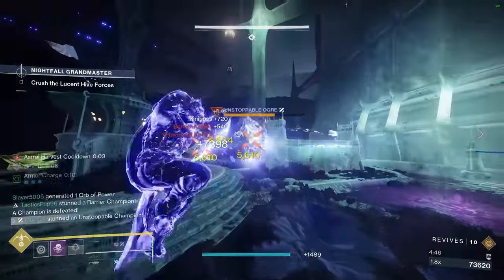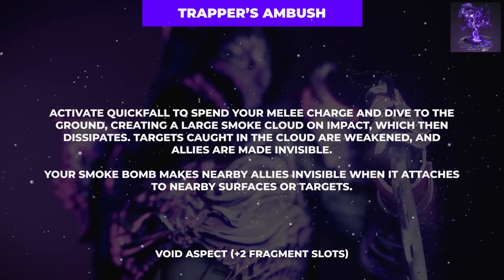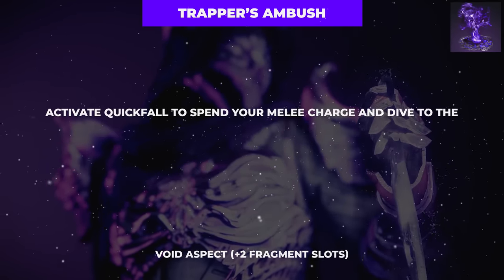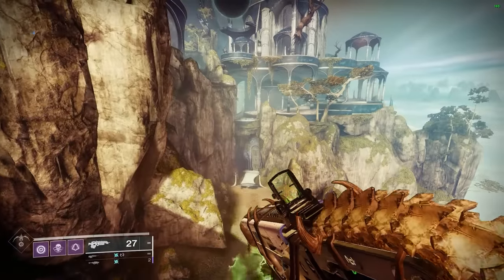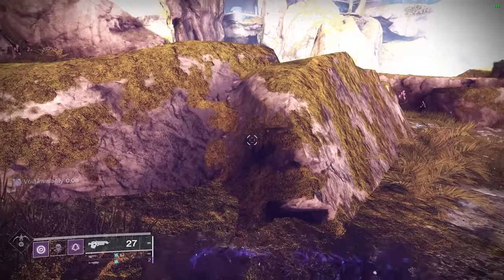For Aspects, you'll want to kick things off with Trapper's Ambush to allow your melee ability to grant invisibility to yourself and teammates, and to give you access to the quickfall air move — which as most long-time viewers of the channel know, we like to call the Shadow Dive.